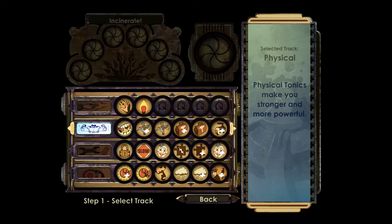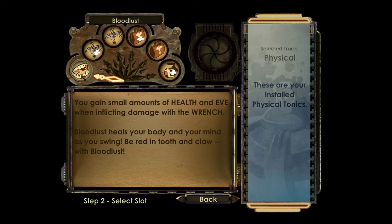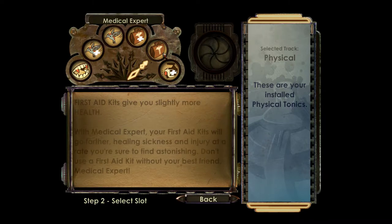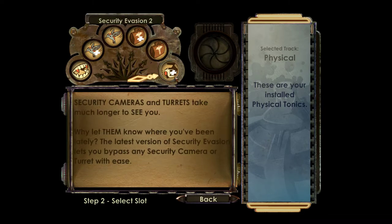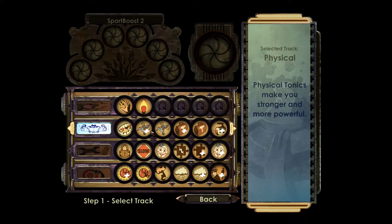Telekinesis is more utility, but you can pick up corpses and throw them — it does decent damage even on the hardest setting until around the third or fourth level. The next slot is the physical tonic slot, which generally affects combat abilities or things related to combat in terms of your actual character. Bloodlust: you hit a guy, you get some health and Eve. Sport Boost: move faster and swing the wrench faster. Medical Expert: heal more. Security Evasion: cameras take more time to see you, so they have to spot you for longer before they aggro. So this is more about improving your stats and survivability.